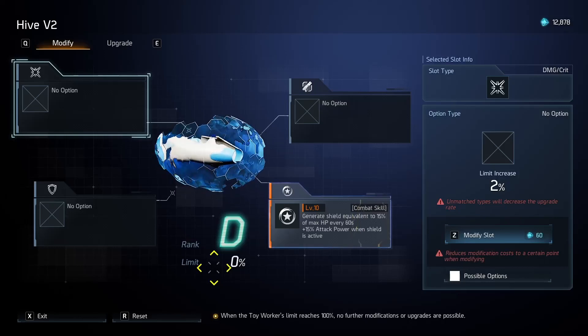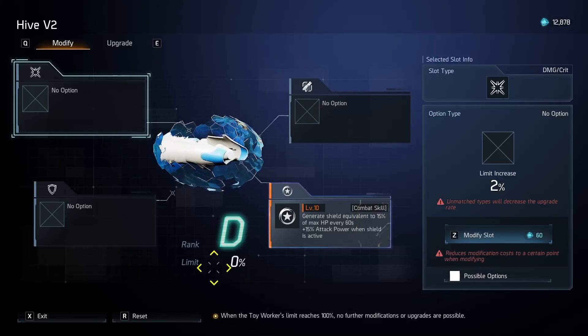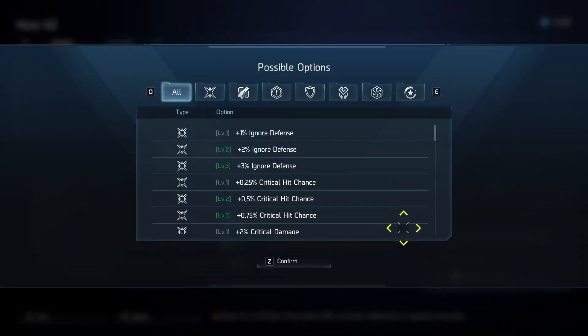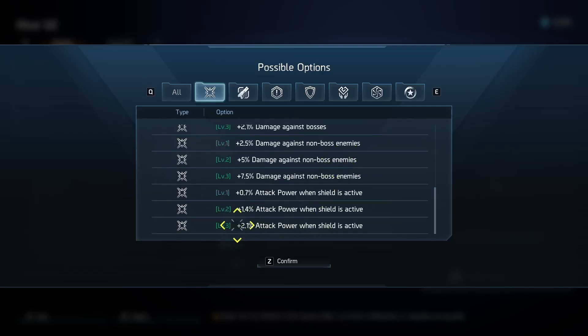The idea is to get one, two, or maybe three things you'd like on your toy worker, not really care about the fourth option, and then work on getting level 10s on the most important ones. What you can get drastically changes depending on what slot you're putting in. Coming over to this damage/crit icon — you can only ever get lucky enough to get a level 3 straight from the gate before you have to start upgrading, but I wouldn't worry about that. Just try to get the one you want and then upgrade it.